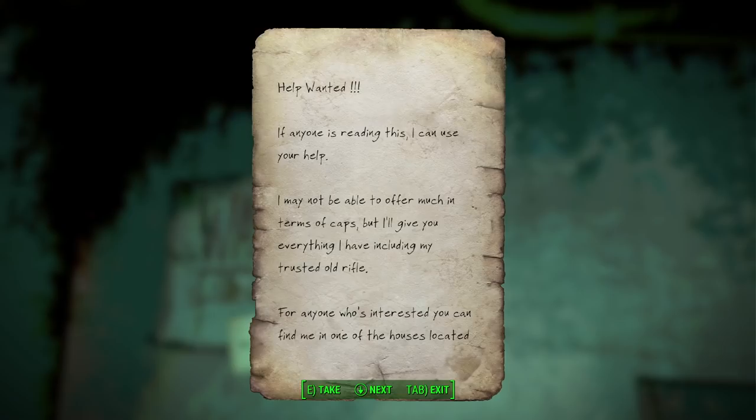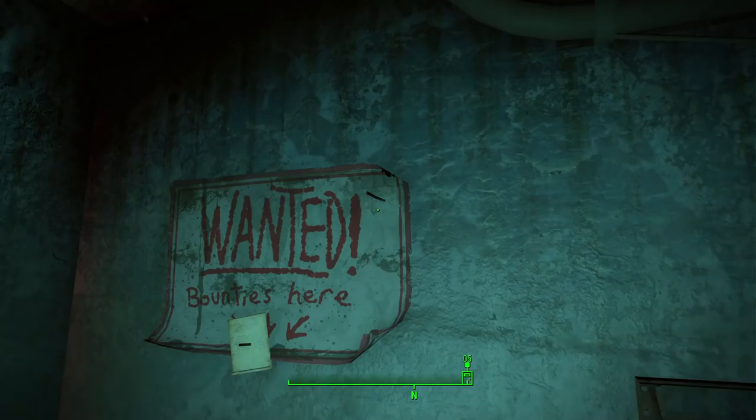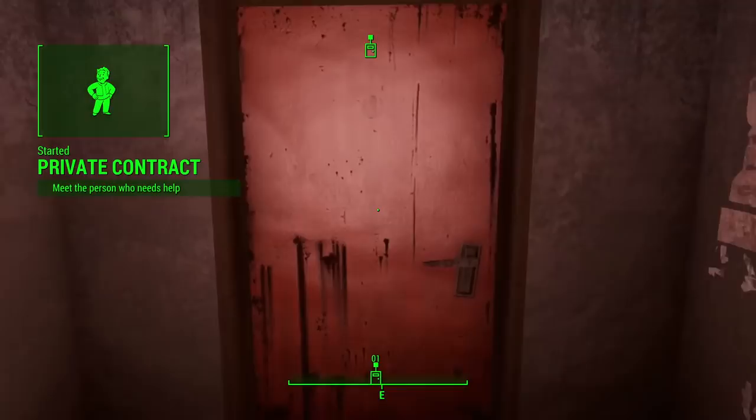Alright, 'Help Wanted.' If anyone is reading this, I can use your help. I may not be able to offer much in terms of caps, but I'll give you everything I have, including my trusted old rifle. For anyone who's interested, you can find me in one of those houses located at Chestnut Hillock Reservoir, northwest of Diamond City. I'll give you the details once you get there.